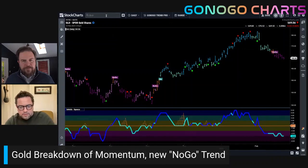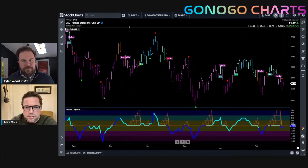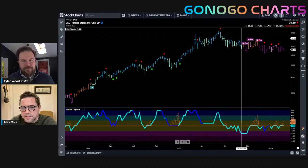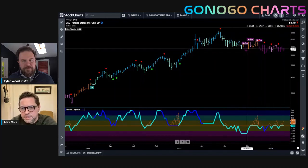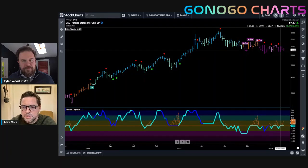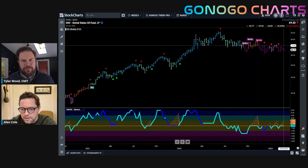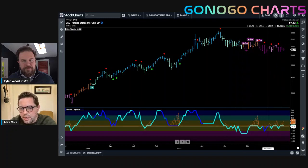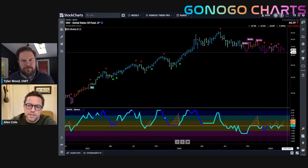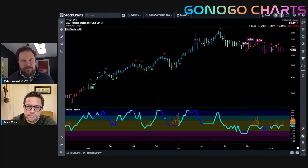Staying on the commodities thread, let's look at US oil. This chart is really choppy. What we tend to do in this kind of scenario is zoom out and see what's happening on a larger time frame. On the weekly time frame you can see that sideways action represented by a No-Go trend, and so what we're seeing on the daily is just movement within this larger No-Go time frame. Having that multi-time frame perspective knowing the weight of the evidence on a larger time frame helps you understand the daily chart. Price is slowly creeping lower, with the oscillator continuing to find resistance at the zero line.